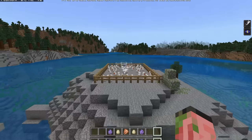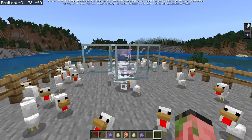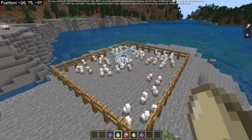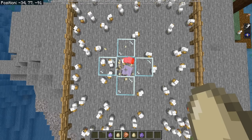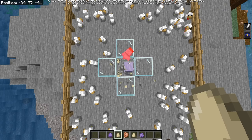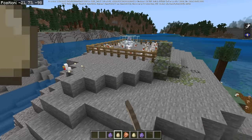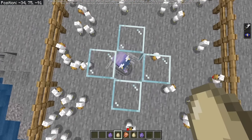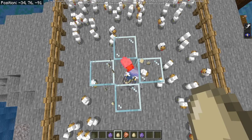I might be crazy, but I'm pretty sure the new breeze mob is the perfect chicken farm. How many eggs do you think it took me to get all these baby chickens? It was less than three stacks. For some reason, whenever you throw an egg at a breeze, it has a 100% chance of hatching into a baby chicken — so you get one or more chickens from every single egg. If we throw some eggs regularly, they barely hatch at all — that's the regular rate. But if you throw it at a breeze and let it sit for a second, it will actually hatch into a chicken, guaranteed.